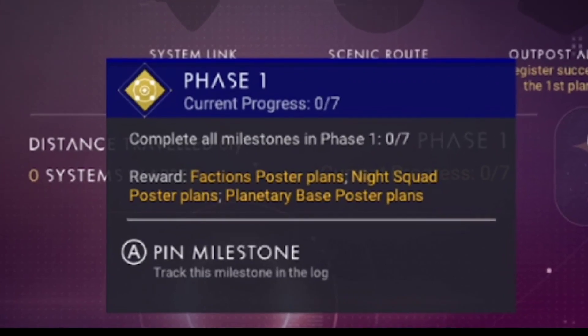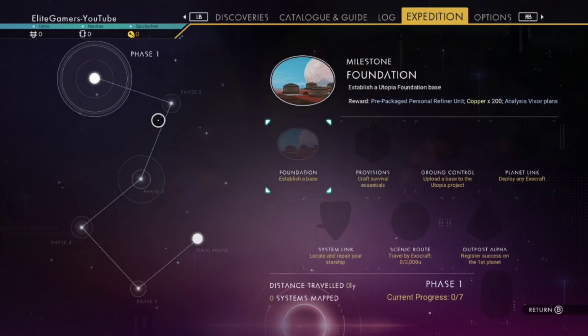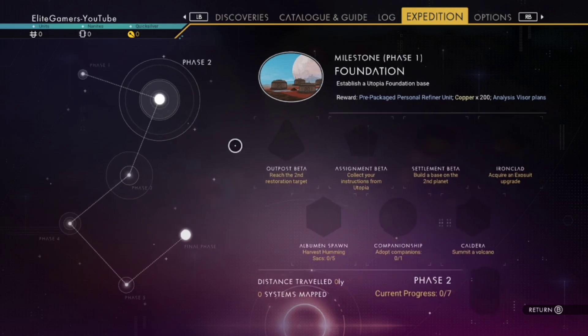The phase one reward is a Factions poster, Night Squad poster, and a load of other posters.